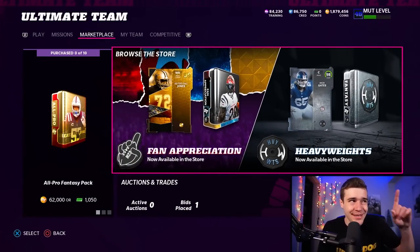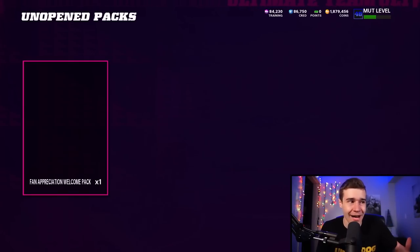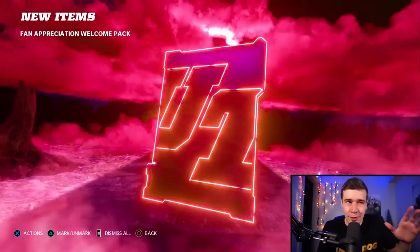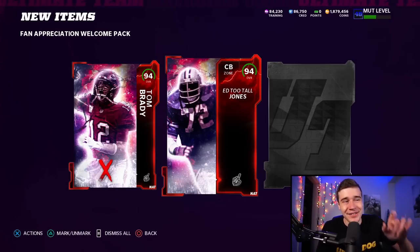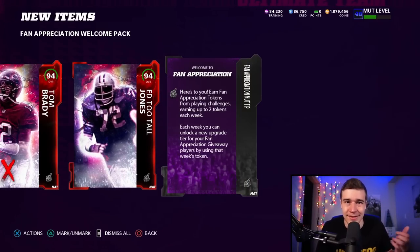Step number one, what you guys got to be doing is come over to your marketplace, go on over to your unopened packs, and you should see this pack right here — your fan appreciation welcome pack. Simply open this pack up; it's going to give you a pair of 94 overall players. If you're having difficulty seeing this pack appear on your account, you can try and reach out to EA help, because everyone by now should have this pack. You're going to be getting two 94 overall players: Tom Brady and Ed Too Tall Jones, as well as a Mutt Tip.